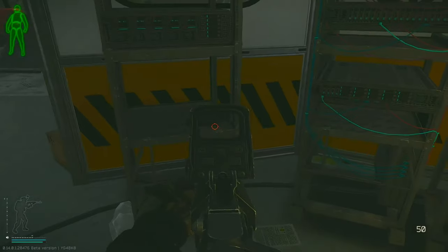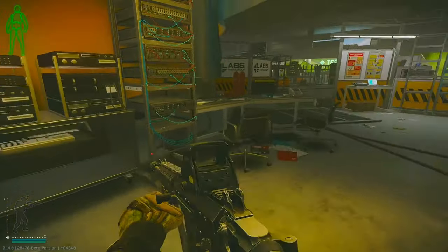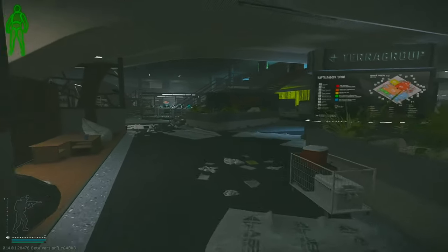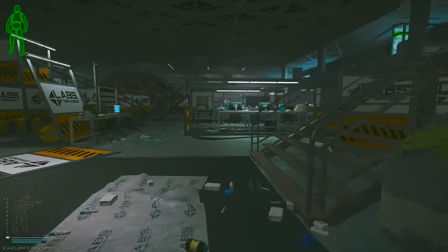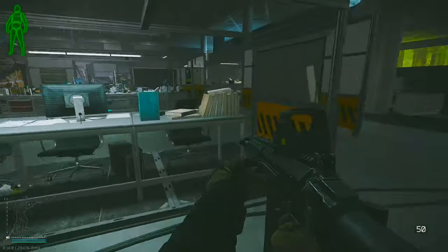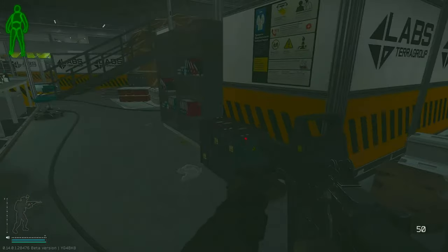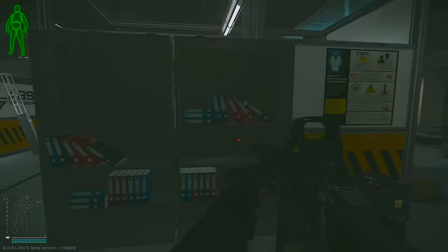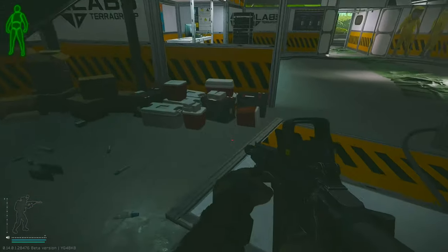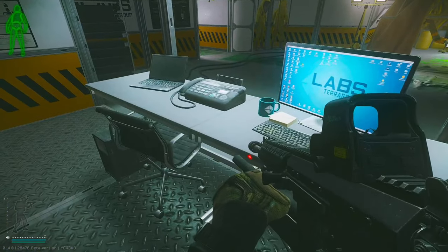We've got two high value spawns right here and here, as well as an intel folder on this table. Then a couple technical spawns: one on the table, on these containers, and on the shelf. Some technical items as well as on the ground and on these containers, then an intel folder on this table.